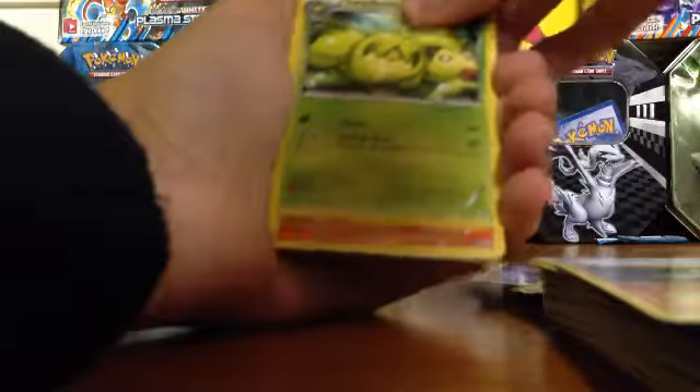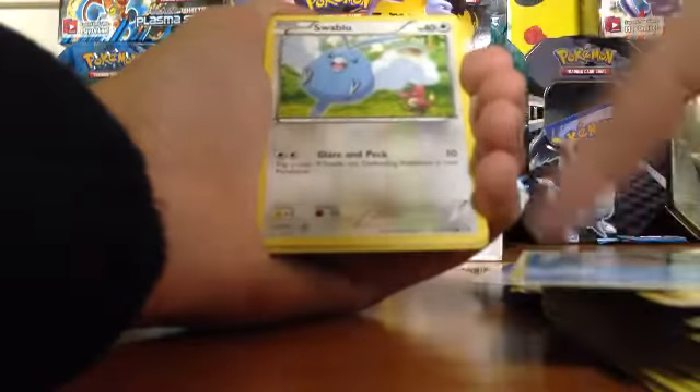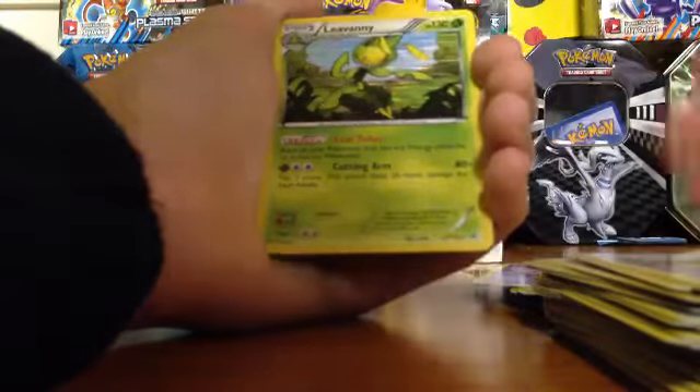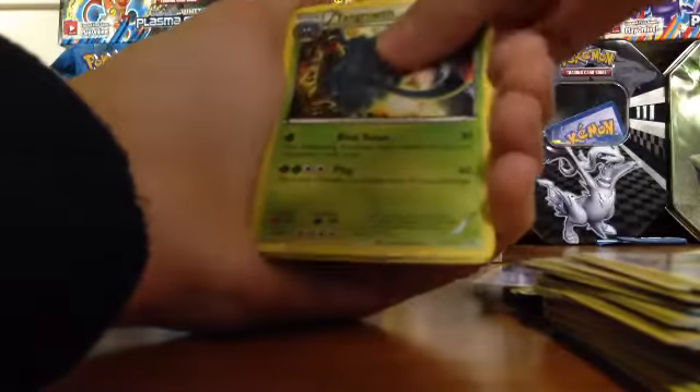Bouffalant, Stunfisk, Swadooloon, Tepig - I'll take a couple of those. Tympole, Tepig, Swadaloo, Gazeta, Hollow Leavanny, Leavanny, Fern Growth, and an Eevee Radiant Collection.